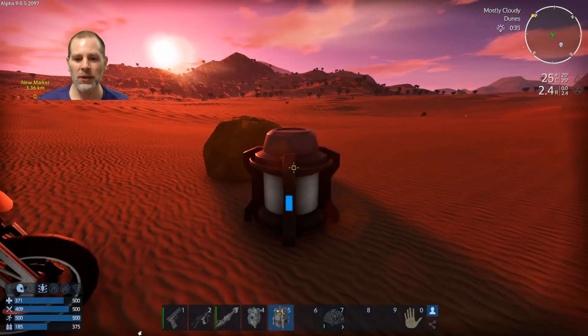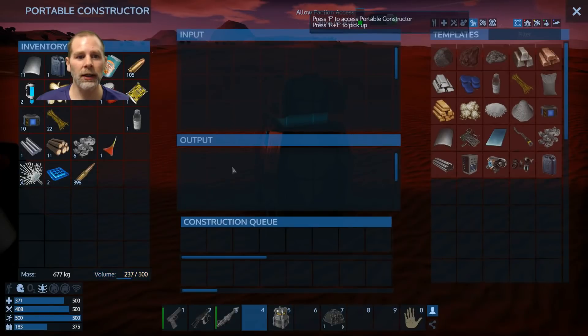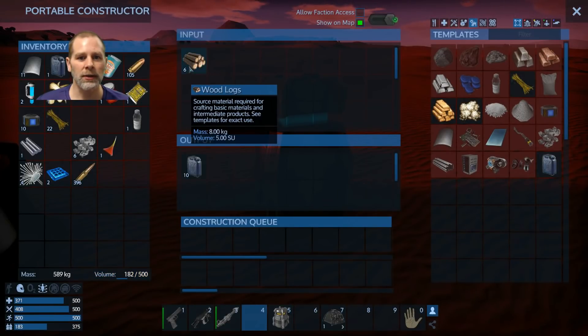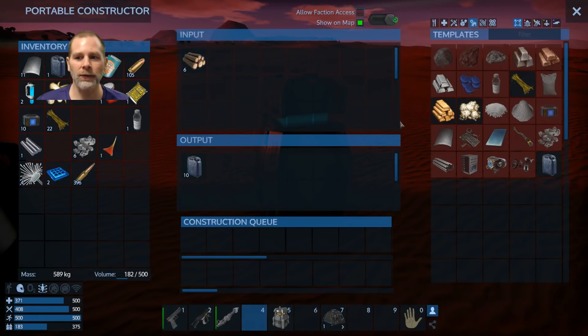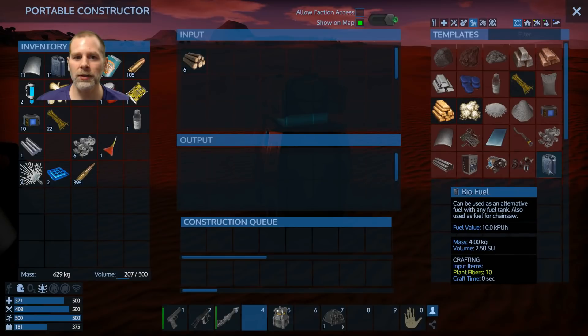Howdy folks! Welcome to episode 2. We're going to do some quick stuff here. Let's get some of these made and see how many that makes. Okay so that uses 5 per. Alright so we can do that and we could probably just make more.